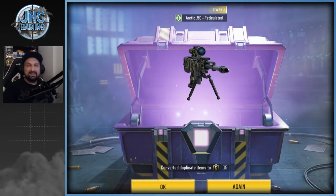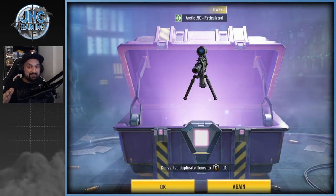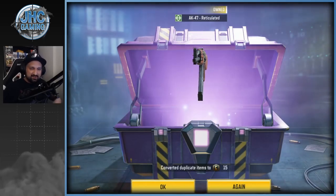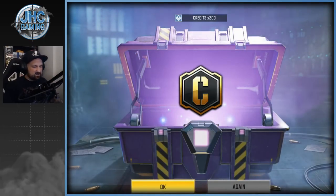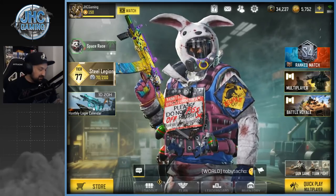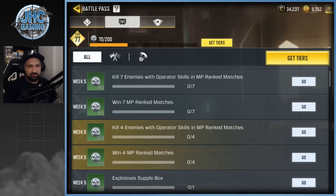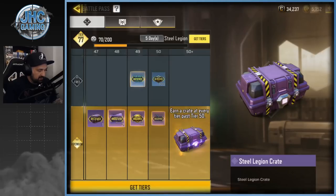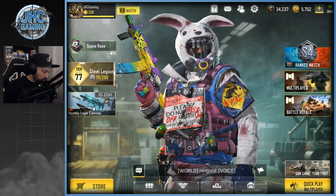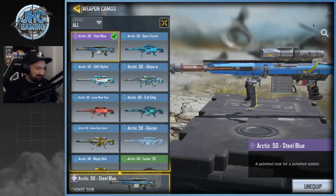There's always a delay before I drop the Arctic 50 reticulated — I know it happened at least twice in the past that there was a delay and then it appeared. So disappointing, you think something cool is gonna happen. Last one — oh come on, so many credits. I'll probably get a few more crates since there's still five days to go. I still have to do my rank challenges tomorrow on stream. At least I got the Arctic 50 — super hyped about that one!